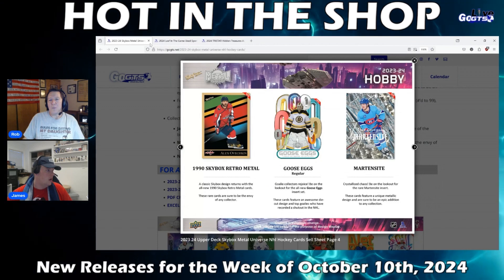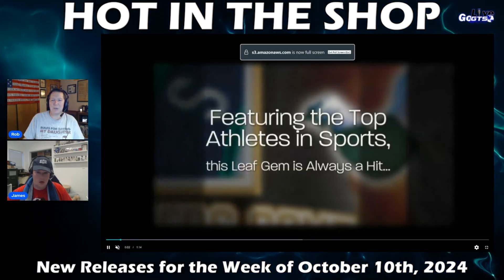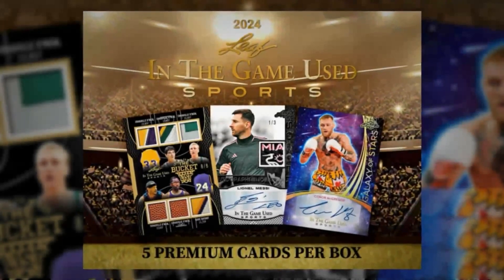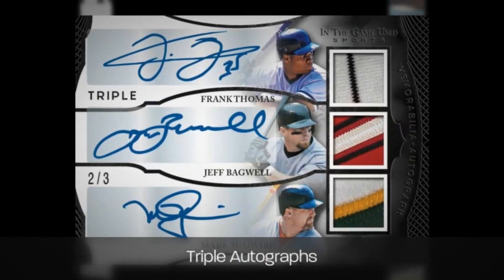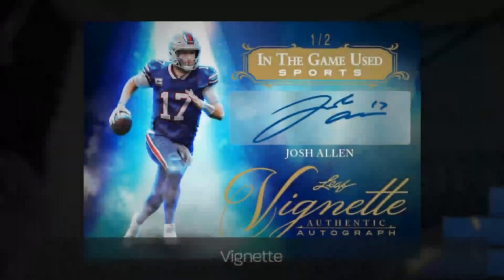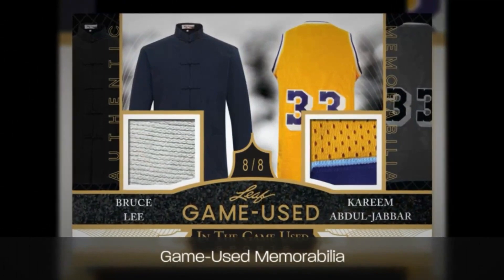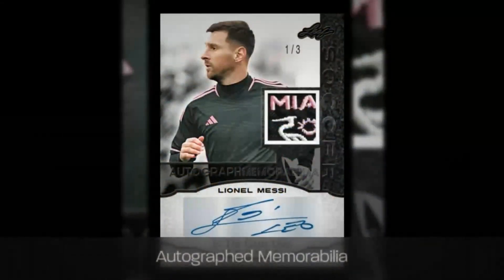Next up, we have one of the more high-end products from Leaf Trading Cards — the Game Used. Five premium hits to include autographs, memorabilia, and autographed memorabilia cards — five in every box. It's one of the most desired multi-sport releases year in and year out. Leaf has had tremendous success with this. It's a 10-box case, five cards per box, so look for themed autographed inserts featuring an absolutely loaded checklist of stars from multiple sports.